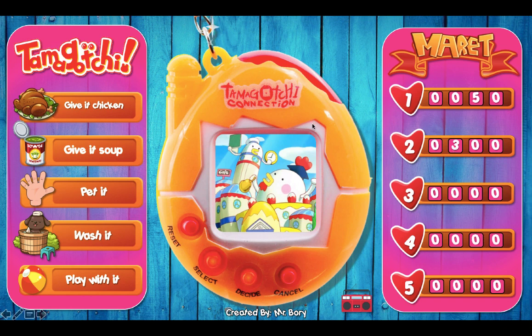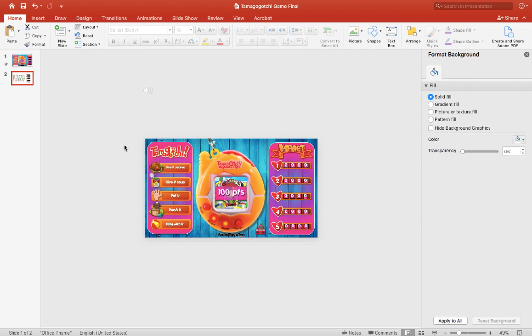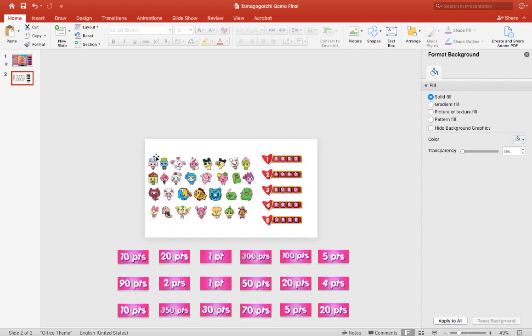You can also swap out your characters if you want. Just go to the second page in the PowerPoint — I've also included some extra characters there, and some points that you can swap out. The scoreboards are right here, so you can do whatever you want with this game.